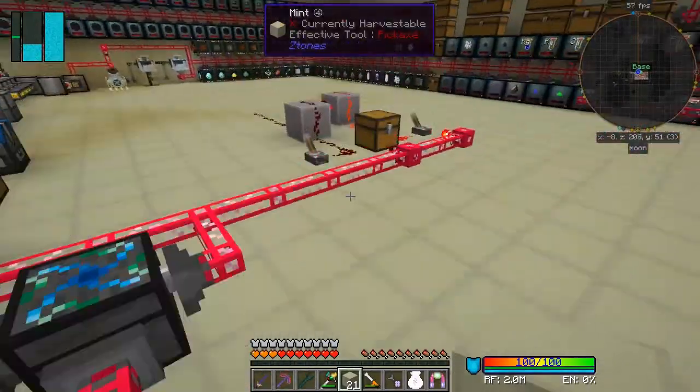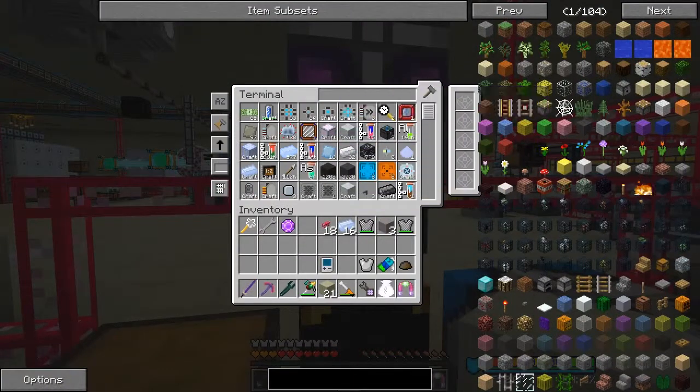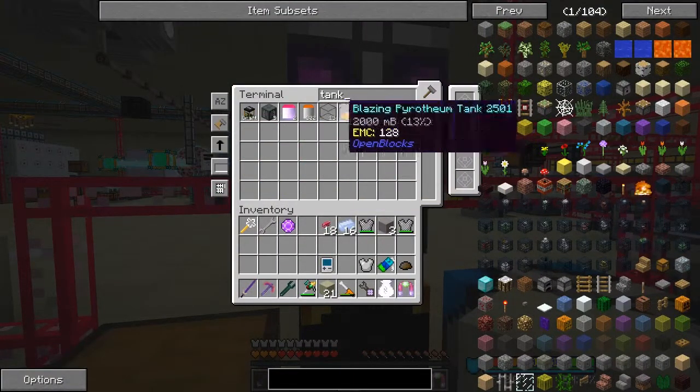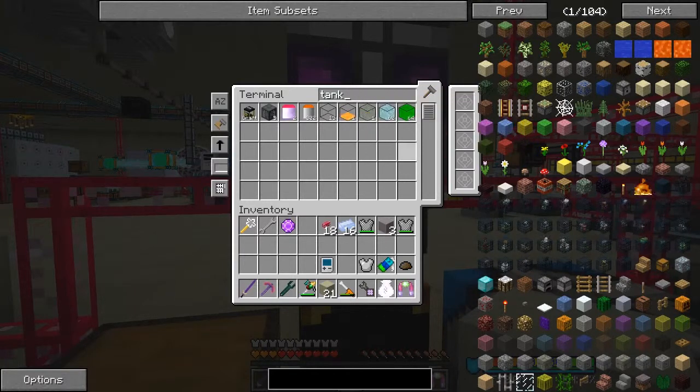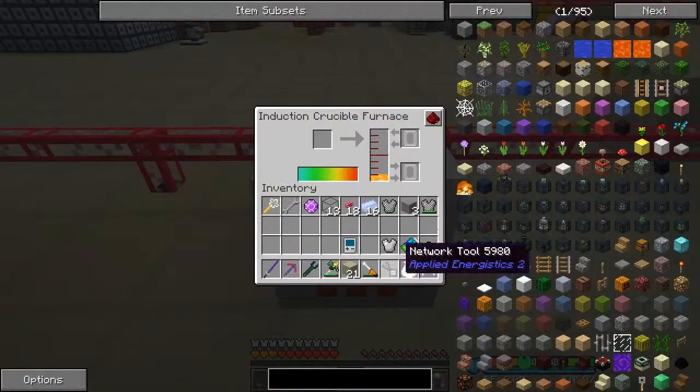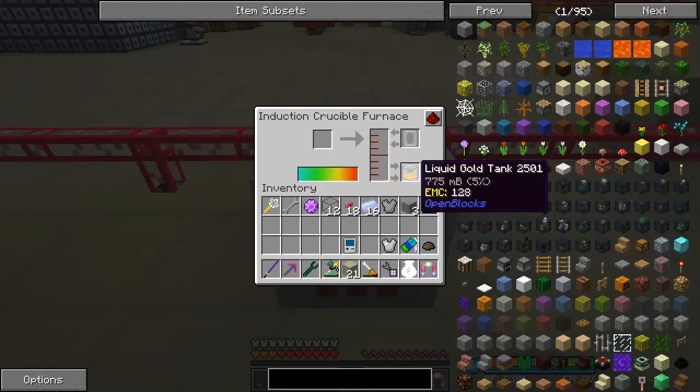The next thing we can do - I need a tank to collect the liquid. Let's go get a tank out of here. We've got 13 in here including blazing pyrotheum - not so useful. Let's take one of those.